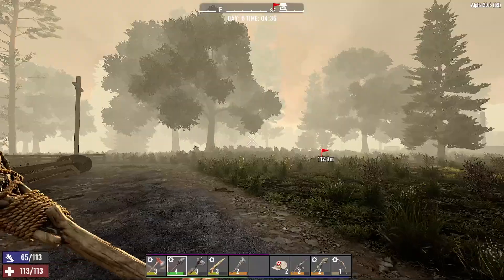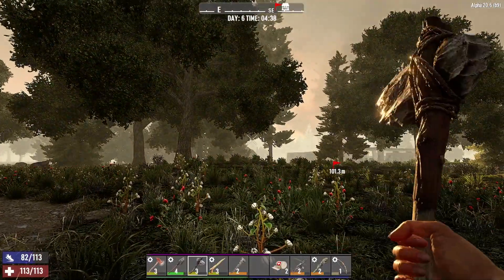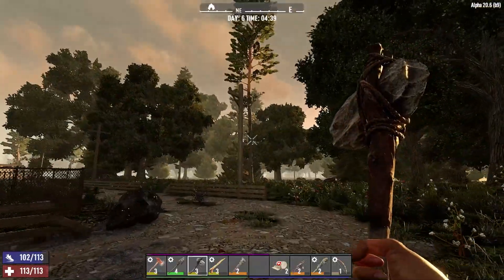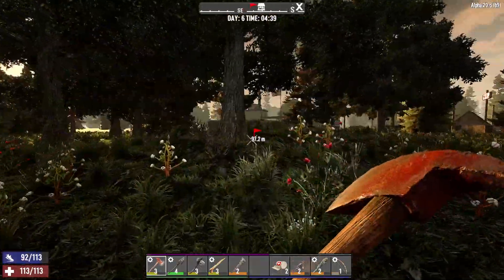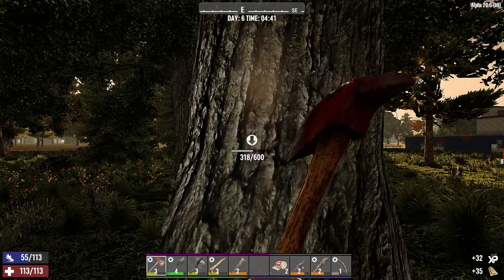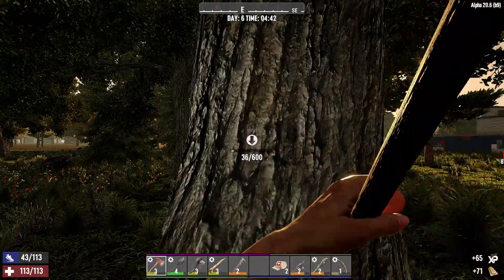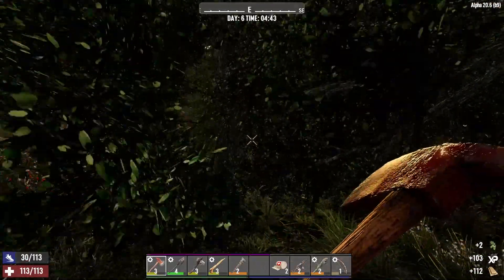I need to make a hammer and a wrench unless I find one beforehand. The trader is not open yet. I want to go sell the trader a few things, get a tier two quest, and then maybe do the quest while we wait for the forge to smelt everything I threw in this morning. As I wait for the trader to open, I'm just going to bang down some trees because you can never have too much wood.